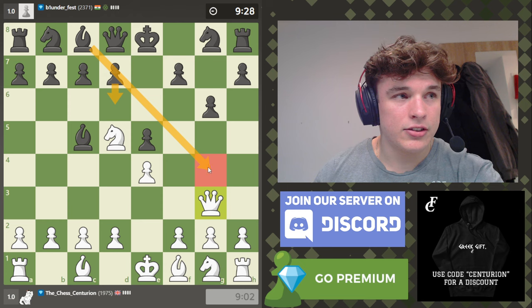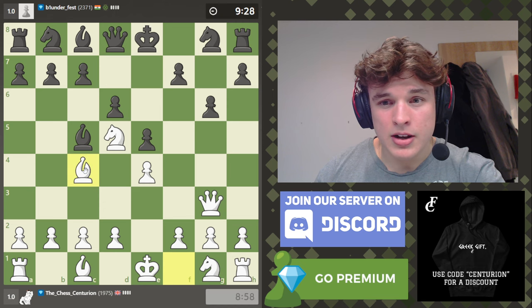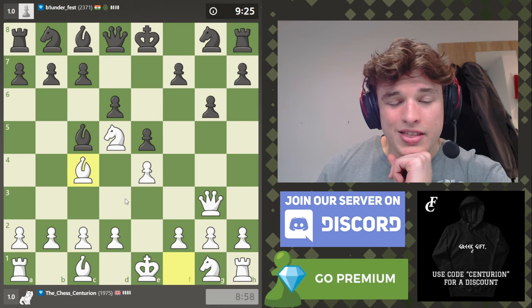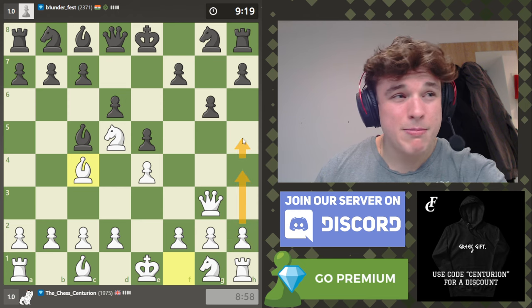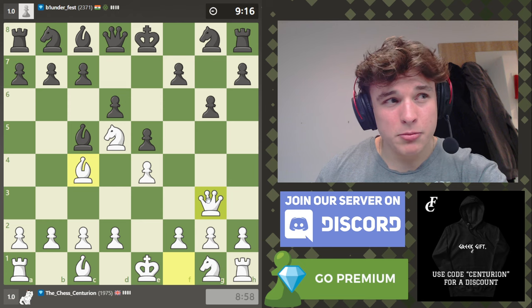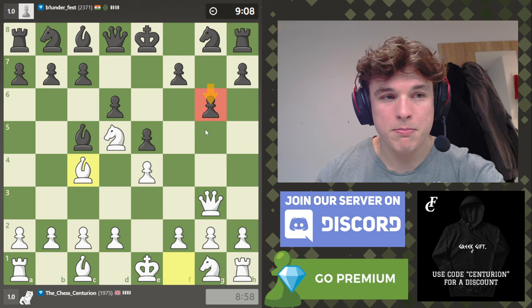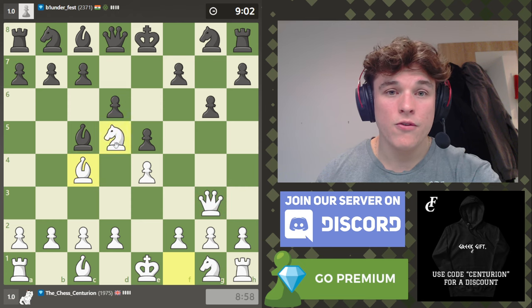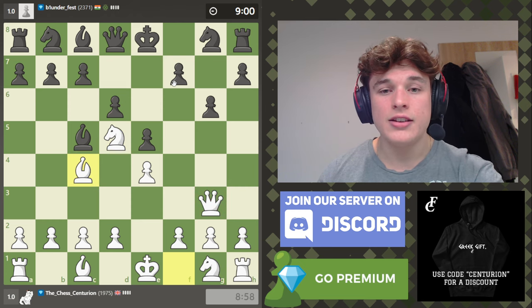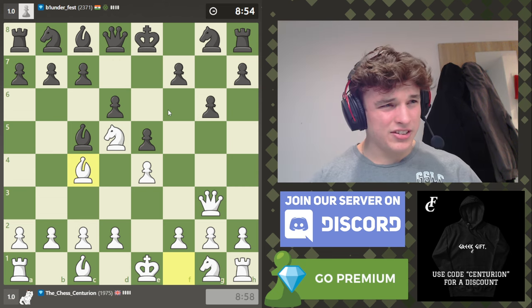Let's go queen g3, so that d6 doesn't come with an attack, though I suppose it's not that big a deal. Let's go bishop c4, and I think just like d3, maybe bishop e3 — maybe we keep the bishop to take advantage of these dark squares, maybe we push this pawn. Six moves in, this has been a big success, because we have forced black to make this big concession, and we maintain a good development advantage. We have a strong knight, our bishop is pretty good, our center is intact and fine.